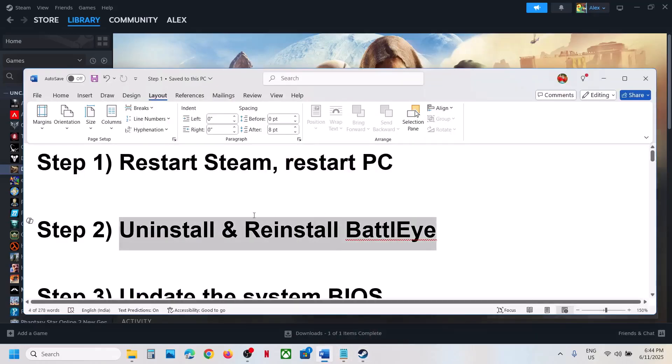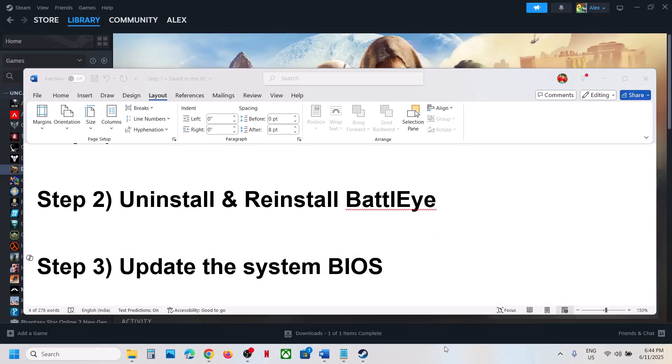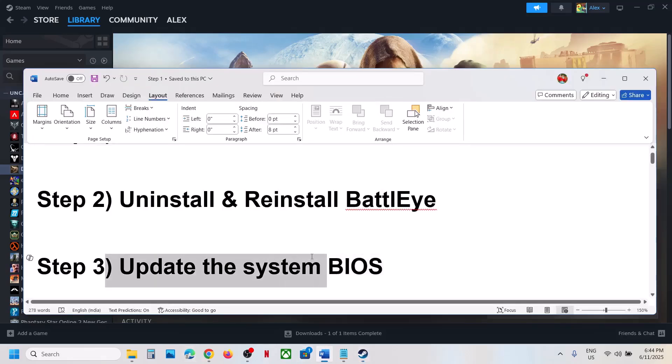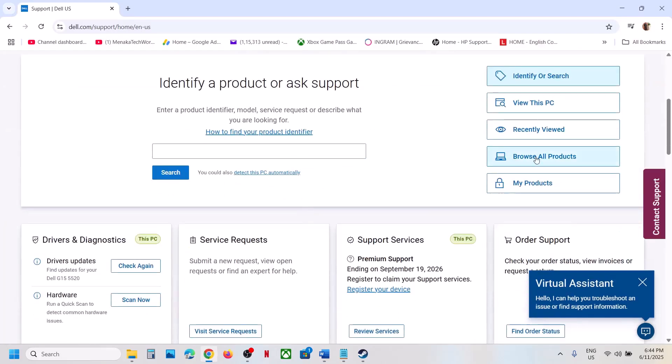The next step is to update the BIOS. This has worked for many players so it might work for you. Go to your system manufacturer's website — if you have a Dell computer go to Dell, if you have Lenovo go to Lenovo. Select your model number and make sure you select your specific computer.